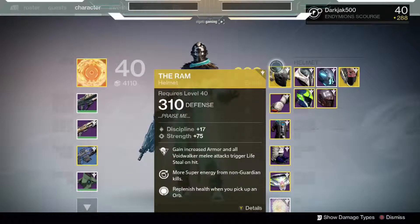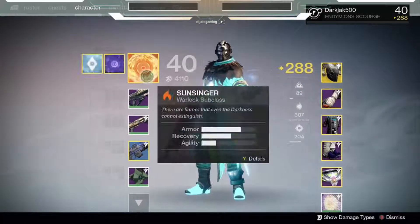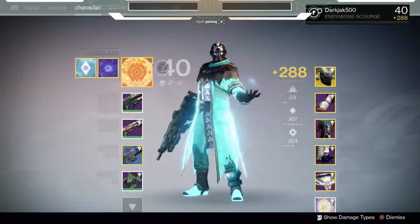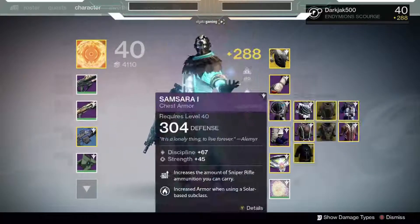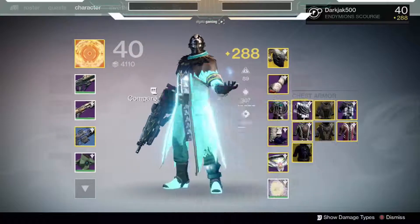I'm running the Ram with increased armor and a solar chest piece to help, and I run max armor on my Warlock — my Sunsinger Warlock. I run max armor on all of my classes so I get the full benefits of the Ram. I have a different chest piece for arc and void base subclasses so I can stack with the Ram.